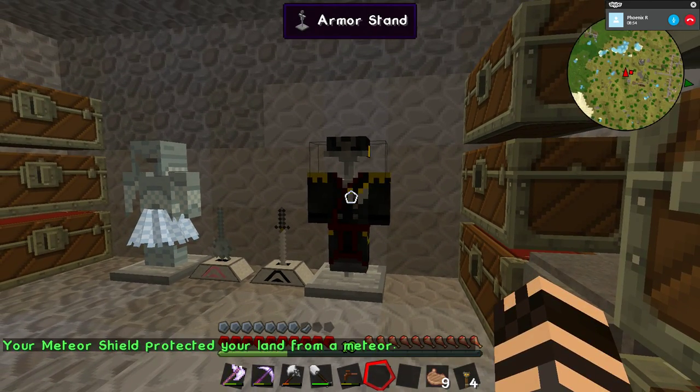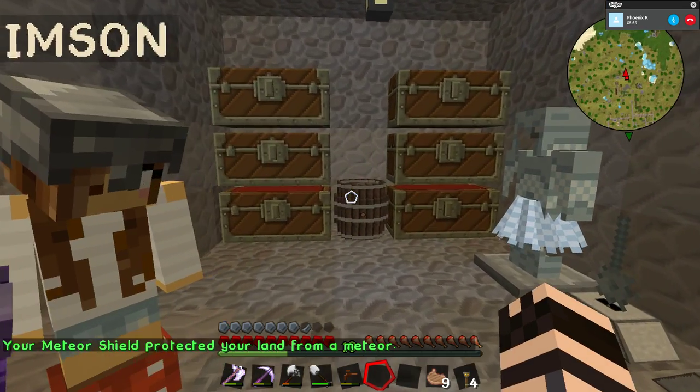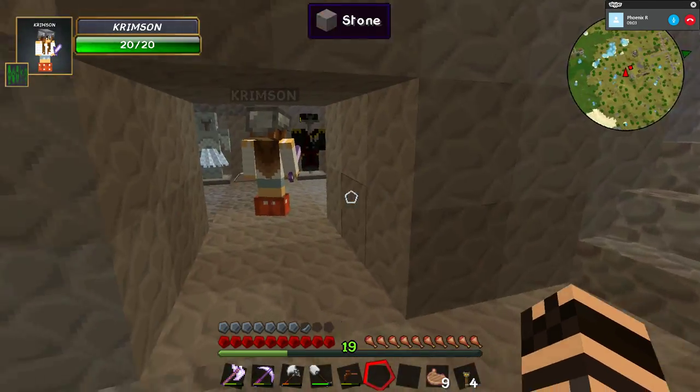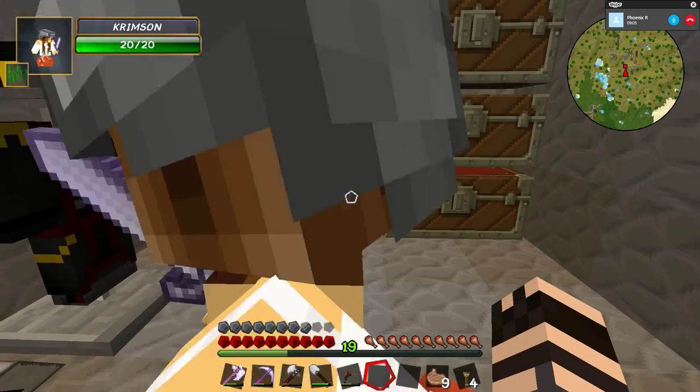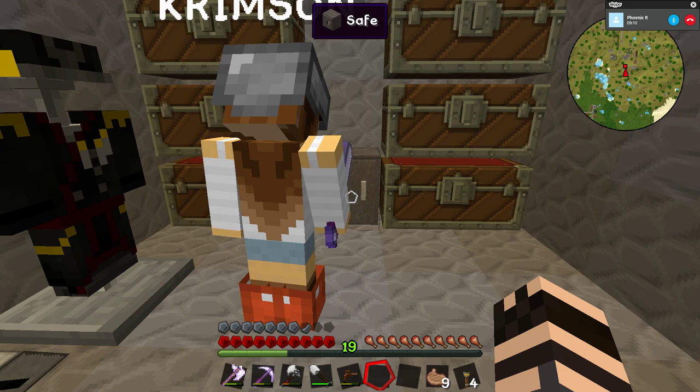Oh look, our meteor shield protected your land from a meteor. Oh, it doesn't show you that - it shows it to me though. And I put a safe down for storage. Can you get into that safe? Can you right-click into that safe right there? Yes, you can. I made a gun. Ooh, a gun!